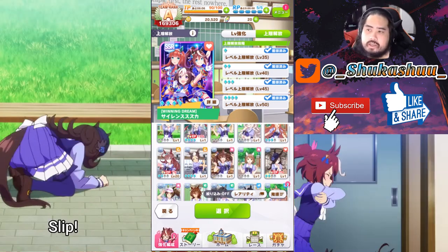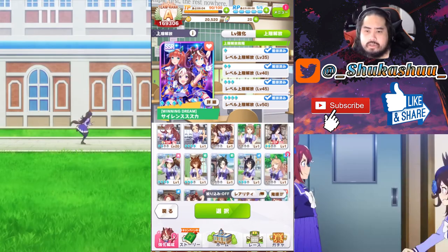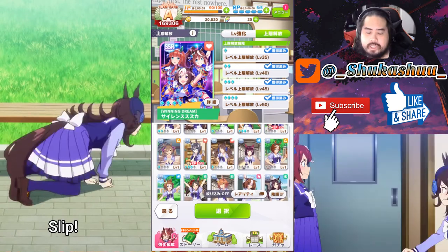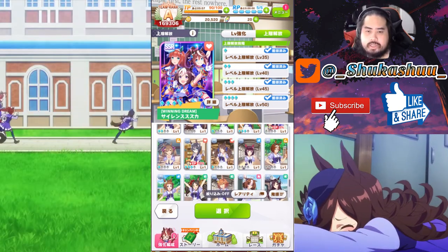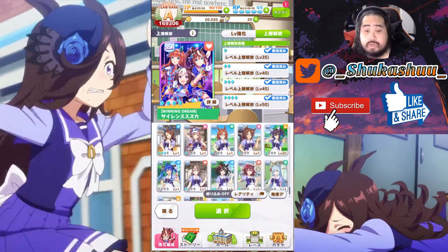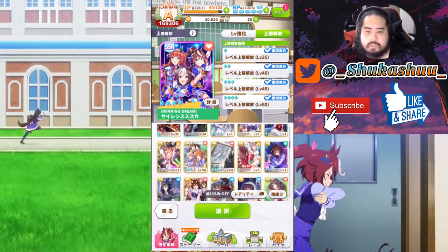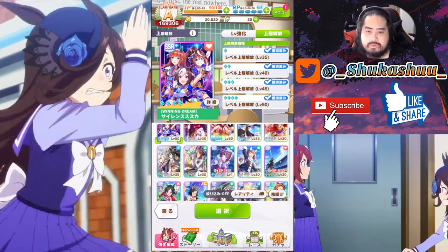That goes for the rare cards as well — Tomamo Cross has an SSR stamina card, and Zenorob Roy has an SSR stamina card plus now a speed one if you guys want to go for it. Yeah, that's pretty much it for that.